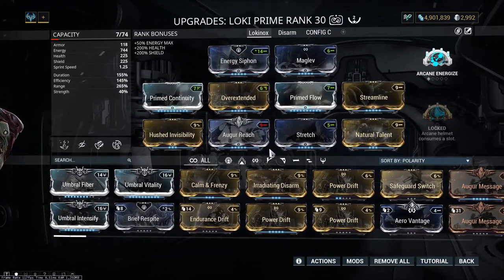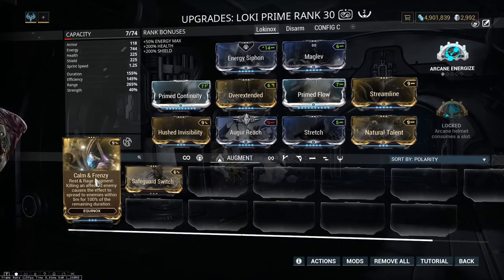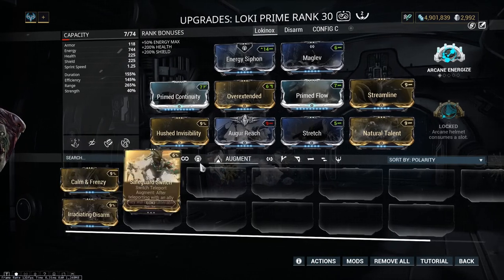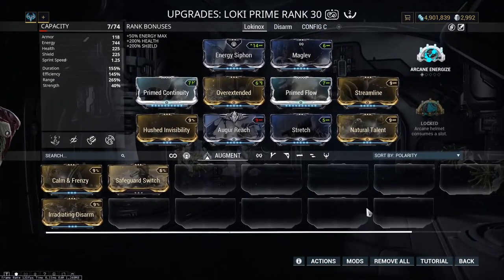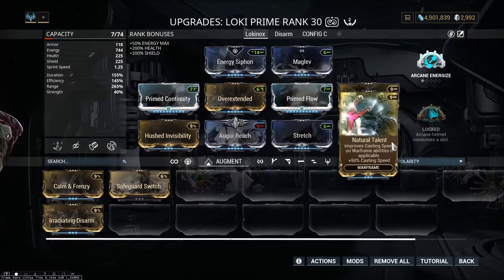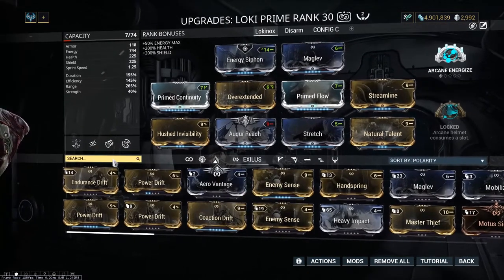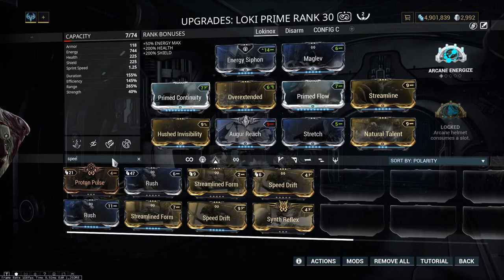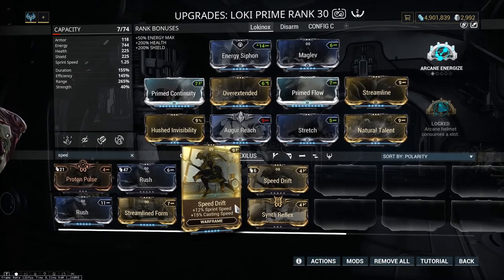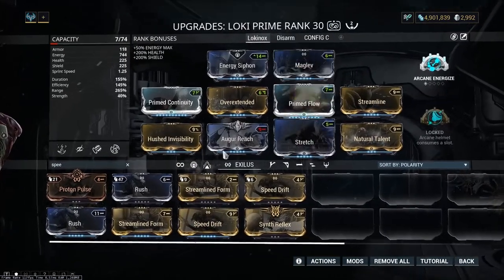This is pretty much the build. If you want to change anything, that's up to you. What could be interesting is the Comet Frenzy Augment, but I don't really like using it. The Arcane is optional, Maglev is optional. But Natural Talent and stuff, I think that's really useful. You could also put Speed Drift in the place of the Maglev — I just used Maglev for some more speed.